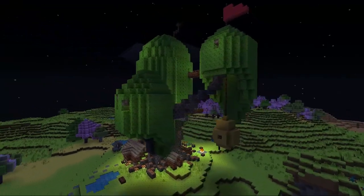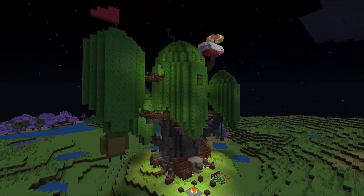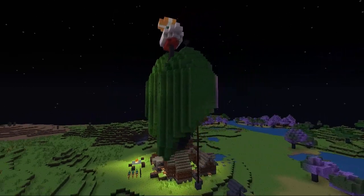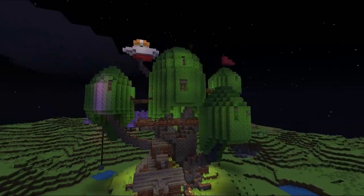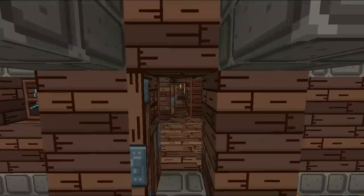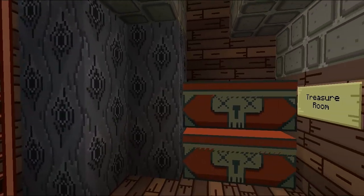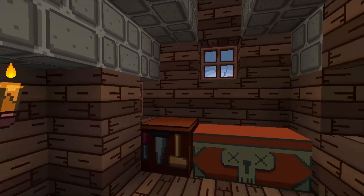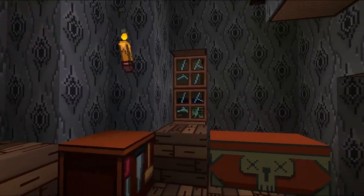Dudes and dudettes, this one is the shiznit. This one is freaking amazing. I don't know what to say — this is from one of my favorite cartoons. I know Remix loves this cartoon. I think he loves it more than I do but it's there. So yeah, this is Finn and Jake's treasure room that the creator did. I used the 1.3.2 texture pack but it still worked.